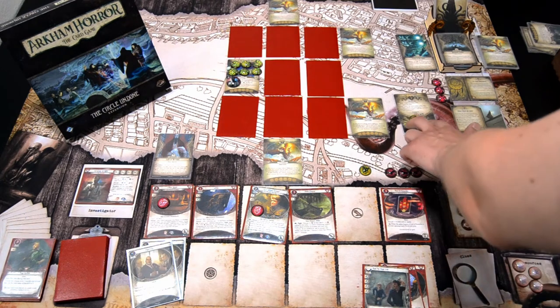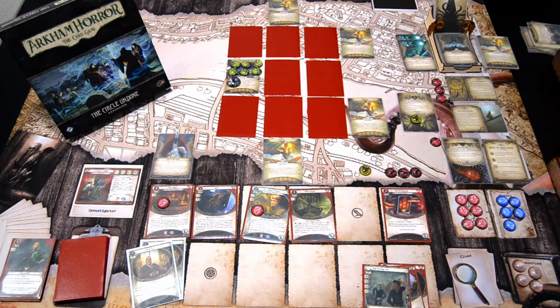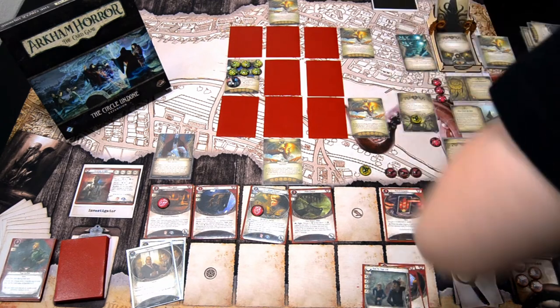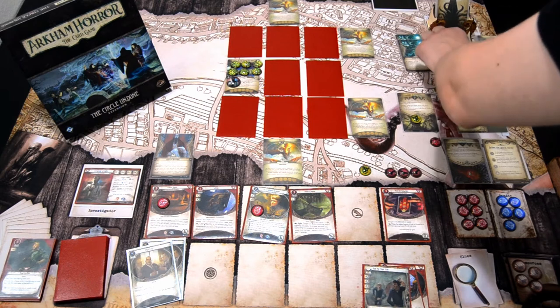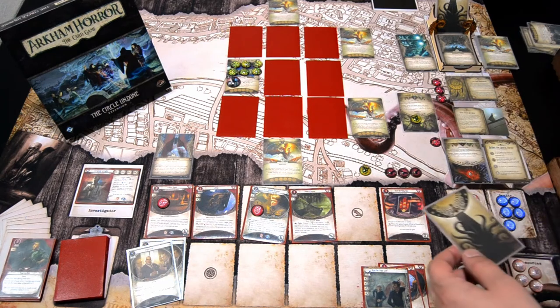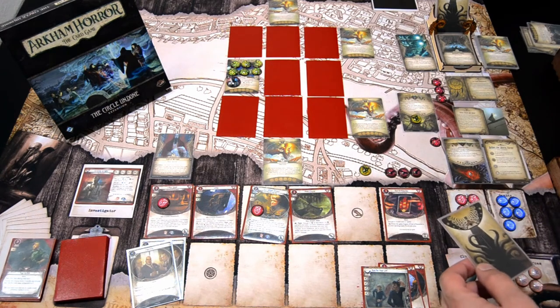We still need to shuffle these cosmos locations — one of them is the Black Throne, which we need to find. One goes here, one goes here, one goes here, and one goes here. Hopefully we can find the correct one. Now we draw the encounter card for advancing. We are at Act 3 — What Must Be Done. Objective: if the lead investigator is at the Black Throne and there are no clues on it, advance. We need to find the Black Throne, clear it of clues, then win the scenario.